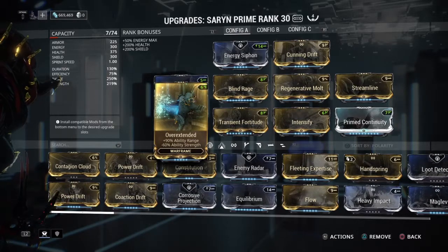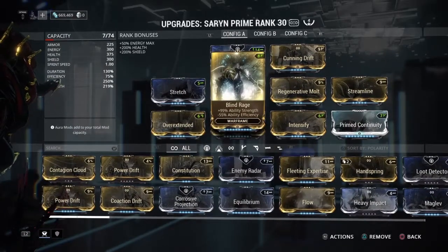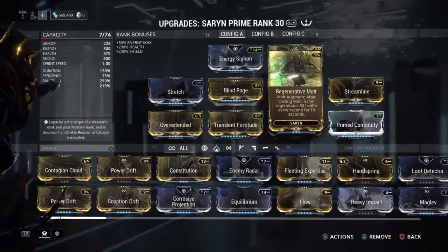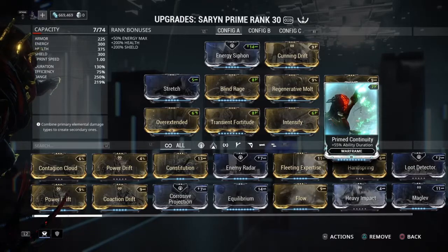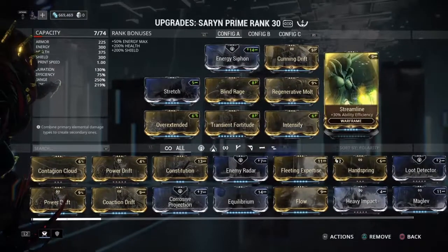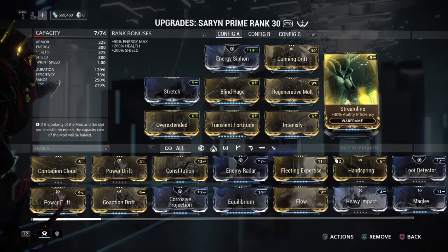Efficiency is not such a big deal, especially if you get the Zenurik skill tree to get your energy up there. I threw some strength on — transient fortitude, blind strength, intensify. If you know of any other ability strength mods that would be truly beneficial for this build, let me know, because I would gladly swap out regenerative molt for that. But regenerative molt helps you out quite a bit — 50 health a second is a lot. I threw prime continuity on to keep the duration up a little bit, since I'm taking a hit in duration with transient fortitude. You don't want your poison lasting two seconds even though you are gonna be spamming it constantly. I threw streamline on just so it's not costing me 150 energy every two seconds.